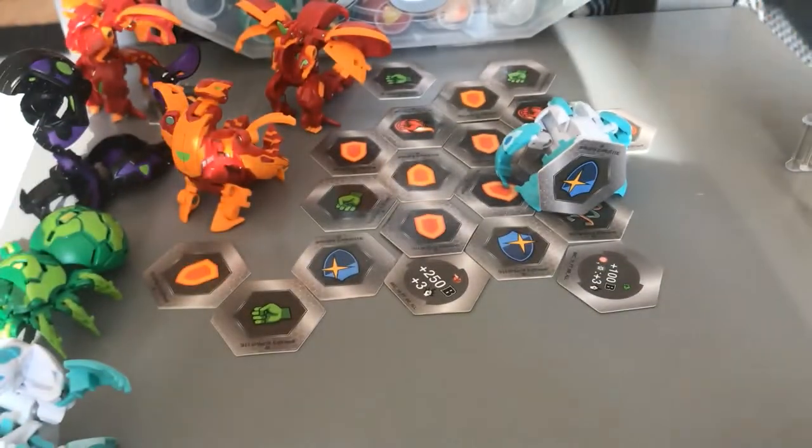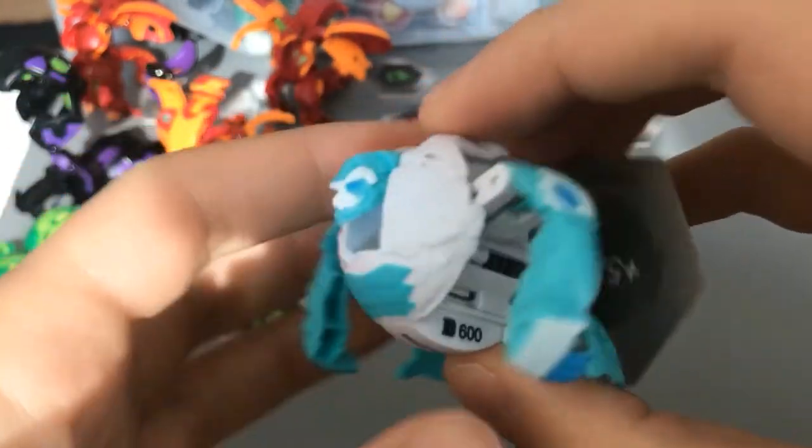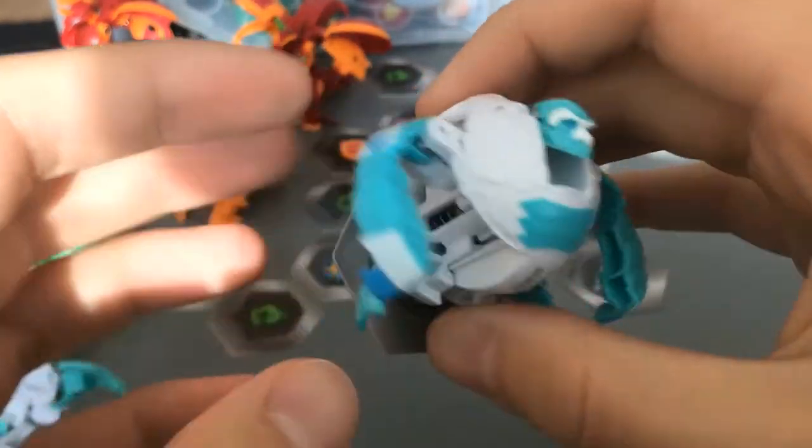Here we have our good monkey boy. I actually forgot what he's called, because he's nobody's favorite Bakugan. Looks like a core is an ultra.